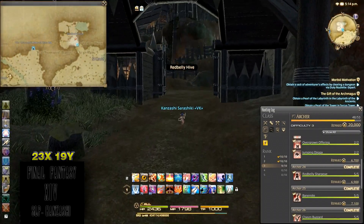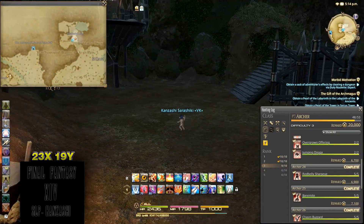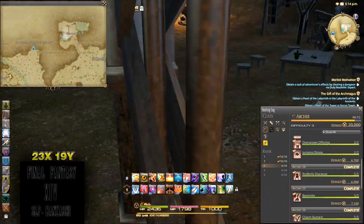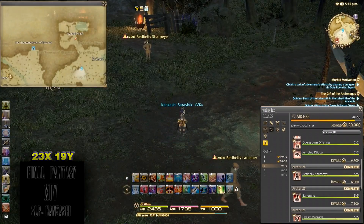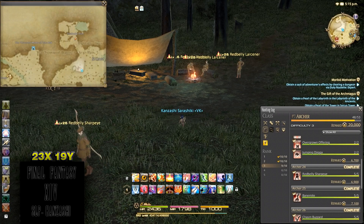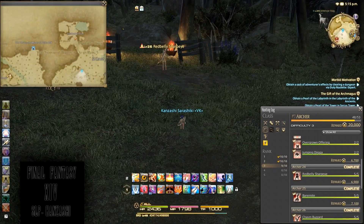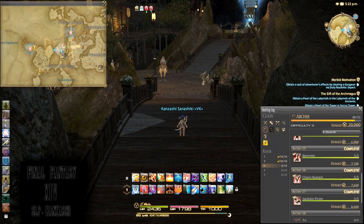Ignore those — you'll come to a fort. A FATE does spawn in here over on the left, and it brings a hell of a lot more Redbelly Sharp Eyes. For the Sharp Eyes only, they are at this little camp here at 23, 19. Sharp Eyes — just remember, they're ranged just like you are, they have the same range as you, they have poison, and they can do crits just like you can. So just be careful, don't pull too many. You need five of them for 6.9k XP, and that's done.